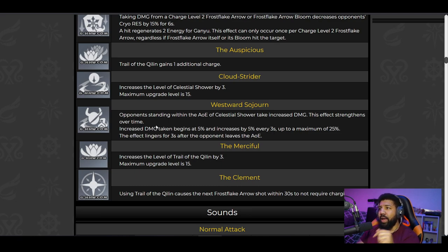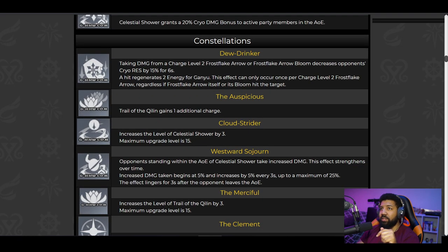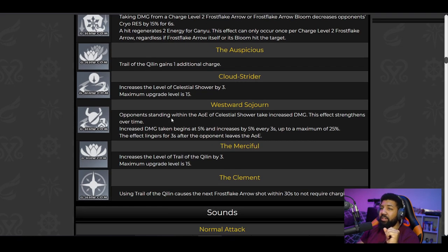If you're planning on building Ganyu and want her to be the best she can be, you've got to go at least constellation four. Her kit really just seems like it's a four-star kit — you need these constellations to make her worth it as a five-star character. I don't mean to sound like she needs a buff, but that's how it feels.